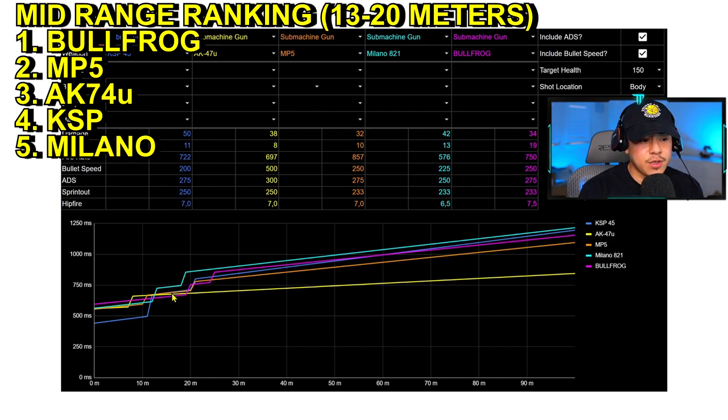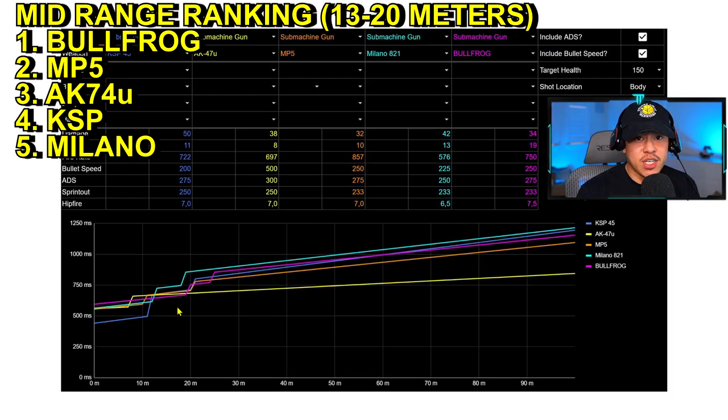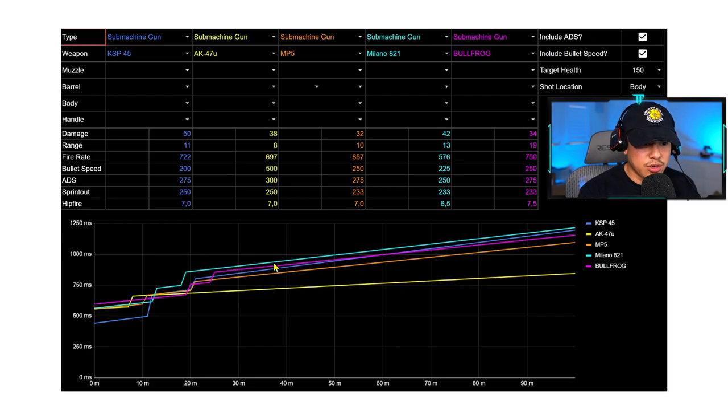After the Bullfrog at mid range we've got the MP5, AK74u, and KSP. The KSP becomes a little less unforgiving at mid range because you can miss a couple shots and take cover, whereas under 10 meters you'd be fighting for your life. The Milano's damage range drops off at mid range, increasing its time to kill and making it the worst performer here — a trend that continues at longer distances.